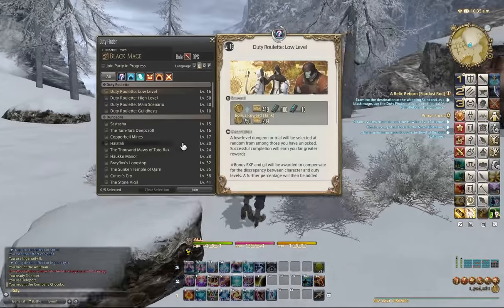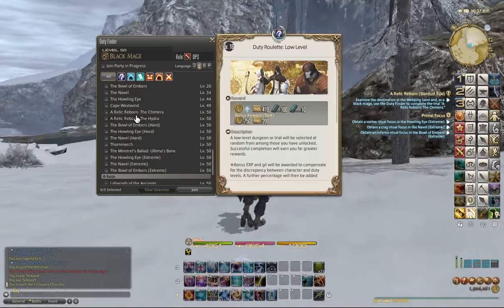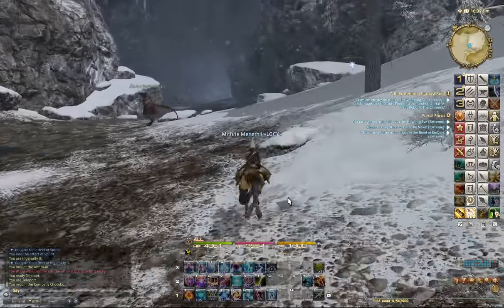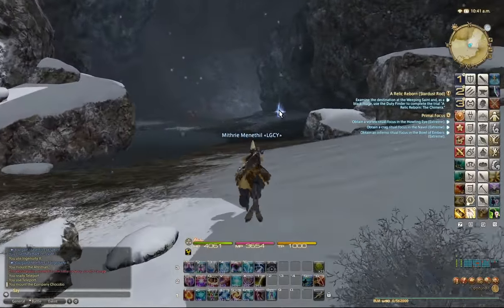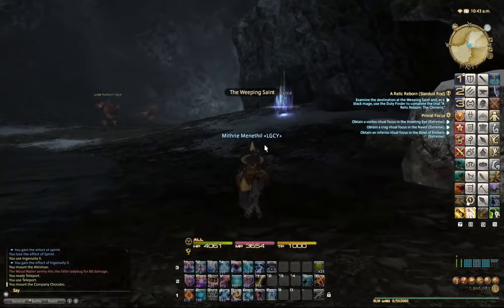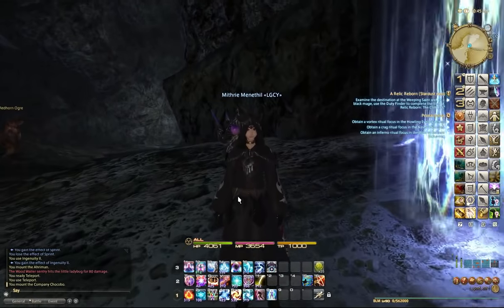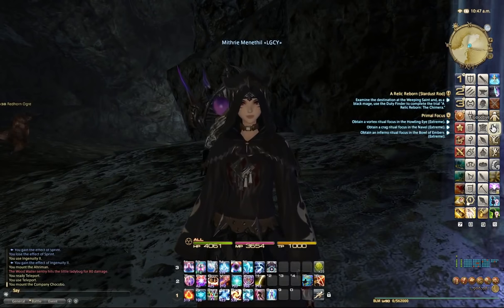To find it in the Duty Finder list: open up the Duty Finder, go down to Trials, and then it's right there — 'A Relic Reborn: The Chimera.' That's how you queue up for it in the future. We're almost there — I'm going to quickly show you where the entrance is. And there it is. If I hadn't already unlocked it, on the floor right there will be a quest destination. You simply click on it and that's it — you can then do the Chimera fight. Anyway, that's it for this episode. Thank you for watching, and goodbye from me and goodbye from Mithri.